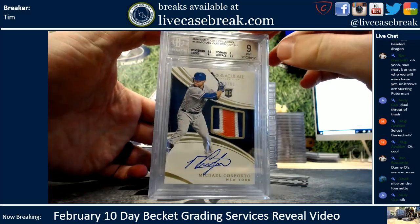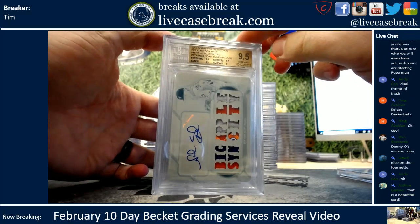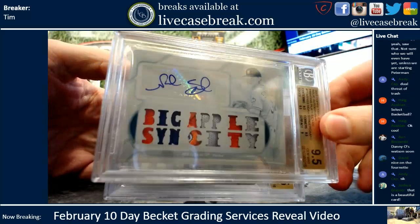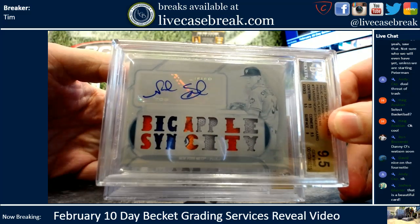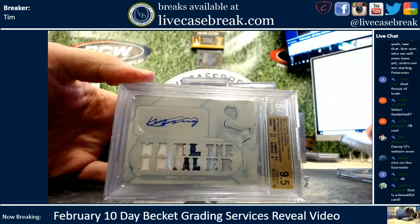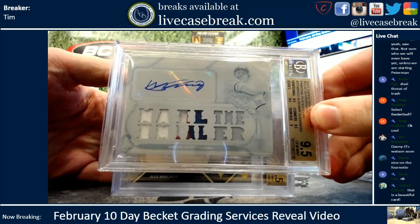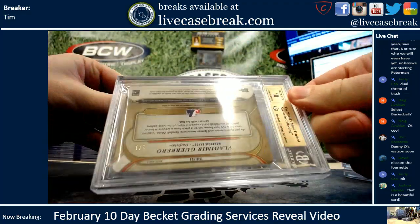Conforto Immaculate RPA, 9 — solid grade for Immaculate. This surprises the hell out of me. And the next card — I'll never understand how sometimes white whales get gemmed, but hell yeah. Big Apple Sin City, that is sick. Another Noah Thor — another filthy one. The Impaler, Vlad EG, another gem. Let's see if that auto got a 10 — it did. Damn.